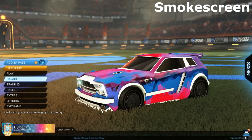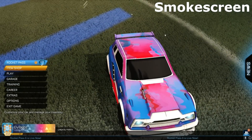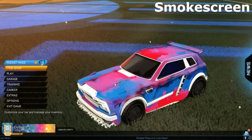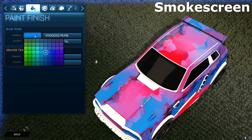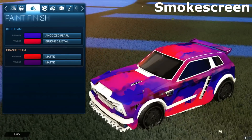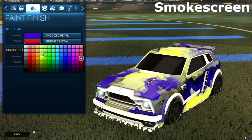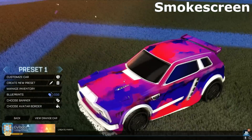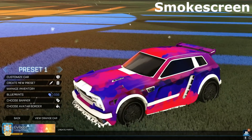Next up, we have an import decal, which is a universal decal called Smokescreen. I'll change some of the colors here — this is a very cartoony-looking decal and it looks really good. It could almost pass off as a black market, honestly. You can see how the colors change, and if you change the accent color, you can see right there. It just looks really, really good. It's a really cool import decal — very fluffy, cartoony, and simple.